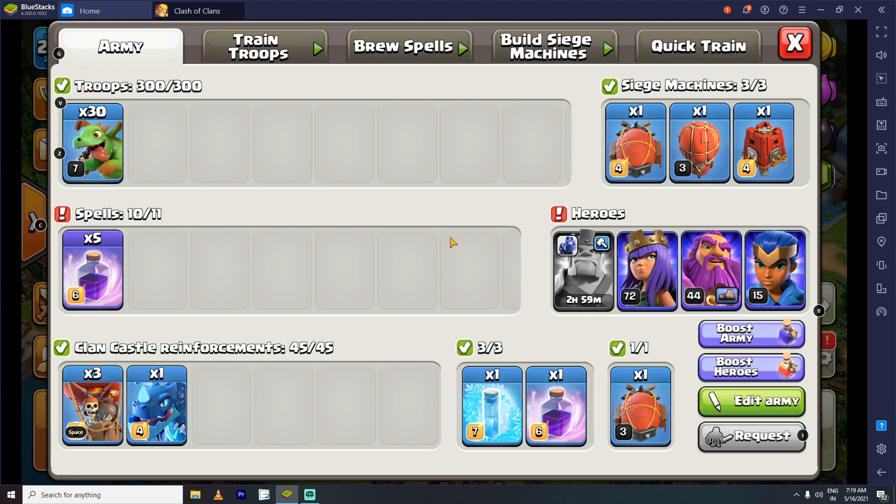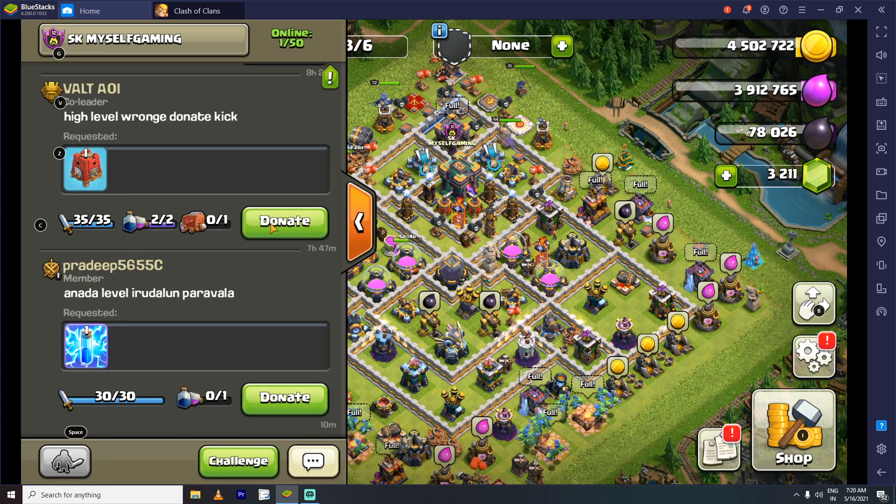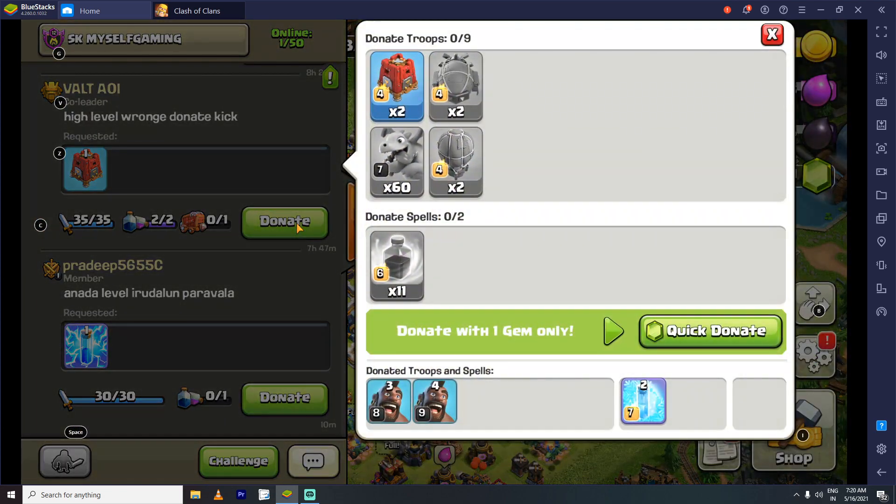This machine will be automatic and will cost less. We will use just one gem. Now, how do you donate? I will click the donation button to donate — donate with one gem only. There is a quick donate option.